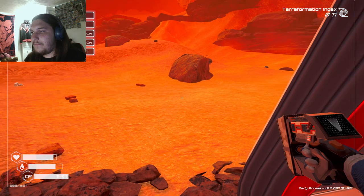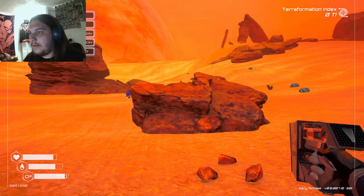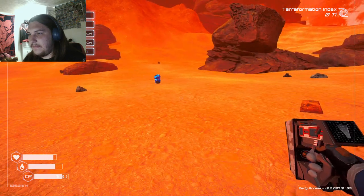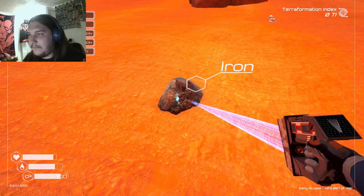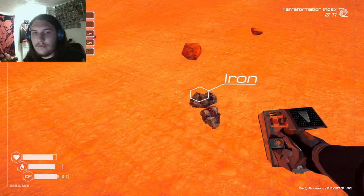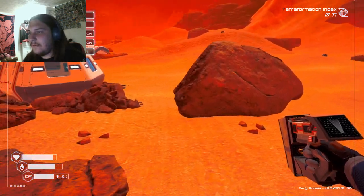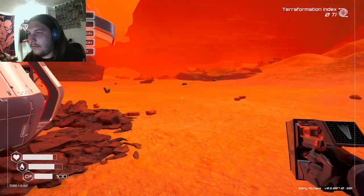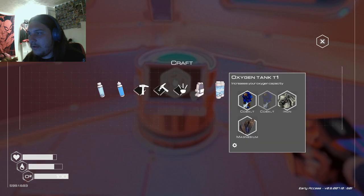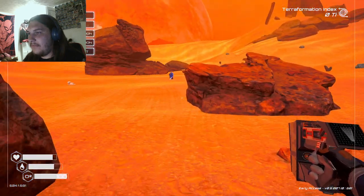We're just gonna have to deal with it. I need more iron. There's a thing up there — iron, iron, iron, iron. That's titanium. That's amazing. Iron. Nice. You can jump pretty high, but I bet there's a jetpack. I need more cobalt, which I need. I know where that is, it's right around the corner here.